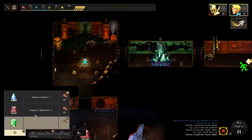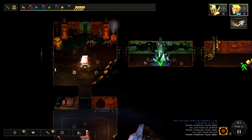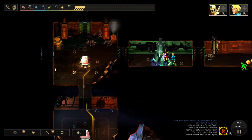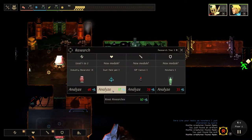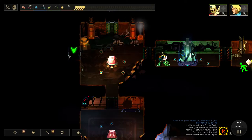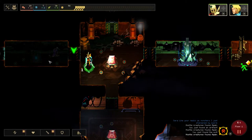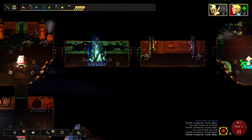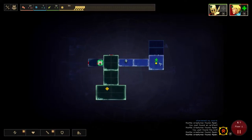What I'm going to do is build another industry generator here and use that room as an example. I'm going to open this room — enemies are going to be in here. As you'll see here in a second... they didn't spawn that time.